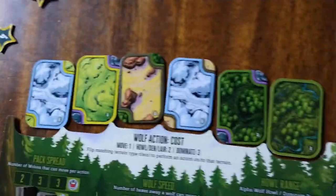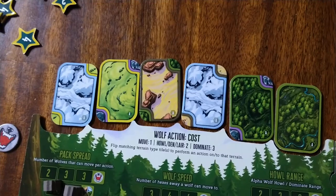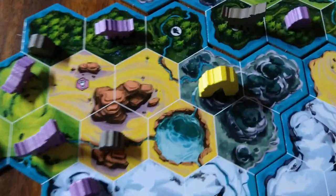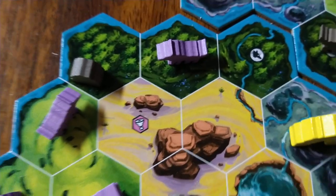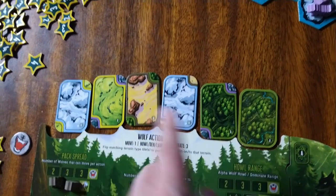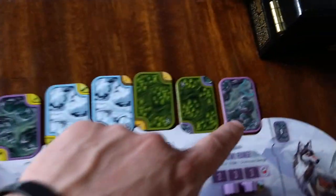These tiles that represent the biomes are going to determine what moves you can do. So are you going to move? Are you going to build a den? Are you going to upgrade the den to a lair? Are you going to howl and go after those lone wolves? Are you going to dominate and look for those pack wolves that are by themselves, not with the alpha? That's going to depend on how many of the same biome that you have shown. For example, if I have two forests, it's going to give you the advantage when you pick which wolf you're going to play as.